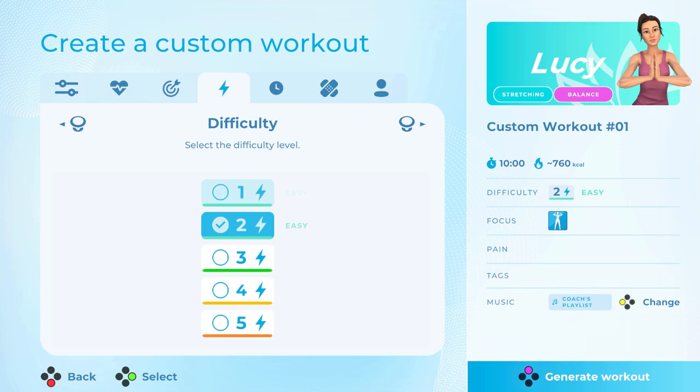Then select a difficulty from the five difficulties in the game. They are each labeled and go from one being the easiest to five being the most difficult. This helps decide the rest period, sets, and intensity of the exercises.